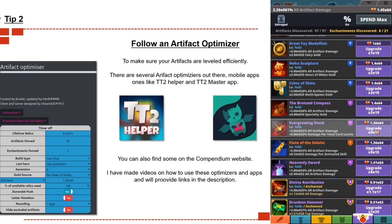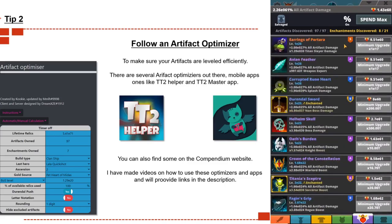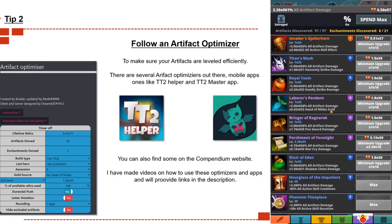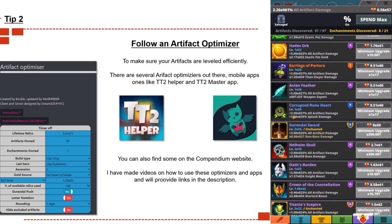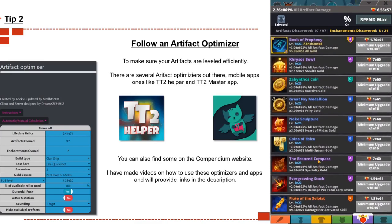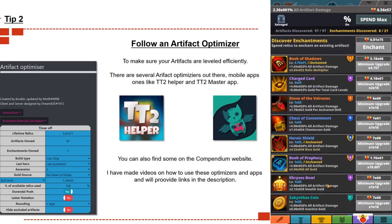You can also use the artifact optimizer tool as shown on the screen — you just input some figures and it tells you which artifacts to optimize best for your build. I've done videos on how to use these which I'll link in the description below as well, if you have any trouble going through them.